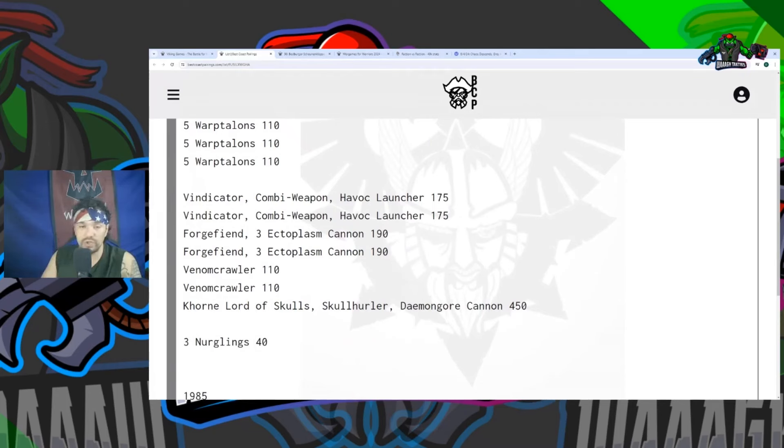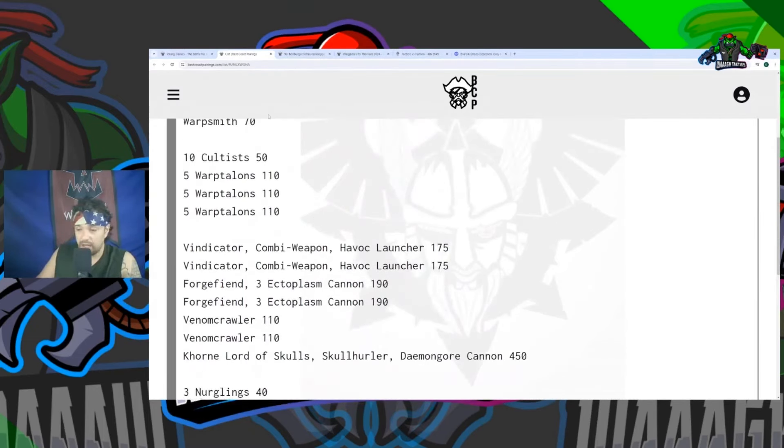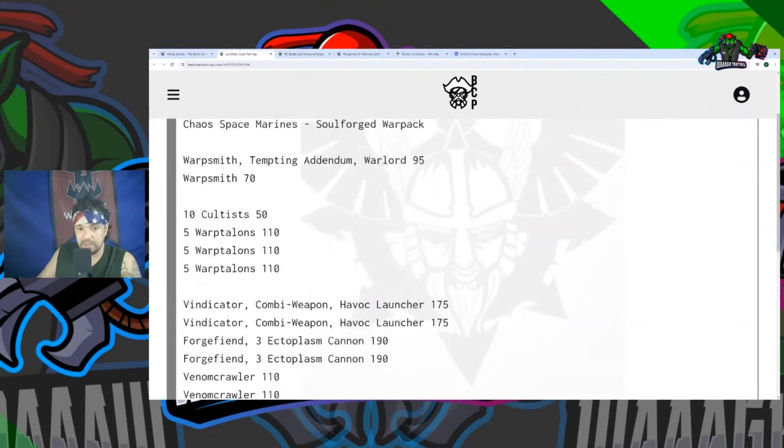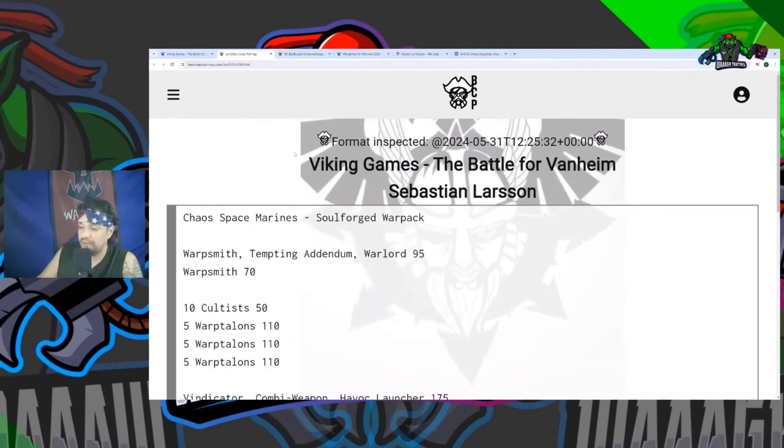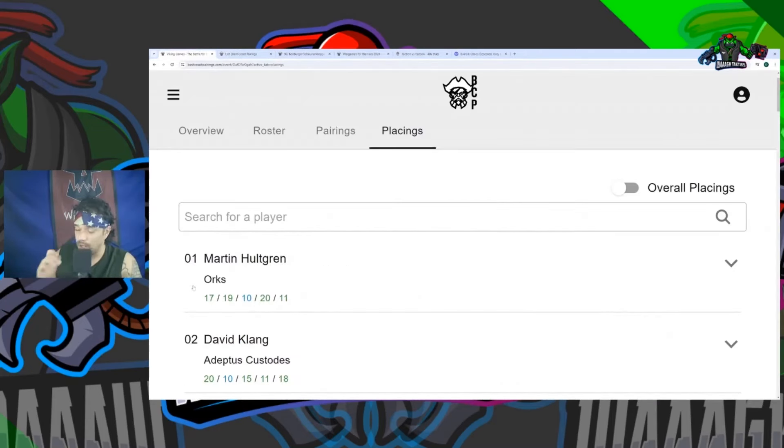With the Forgefiends — only strength 10 — but with additional AP or plus one to wound and rerolling hits, they can still Daemon-proc for lethal hits and sustained. So this is actually more deadly than it would seem. They are limited in mobility but it's a solid list. He did end up playing it carefully in the late game because it had teeth — another respectable win. CSM have a deep codex just like us and can flex into different detachments, and more knowledge of each detachment greatly increases your win chance.